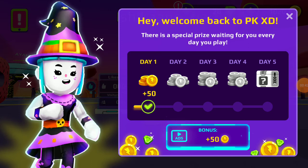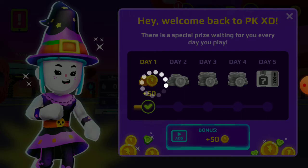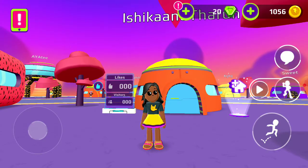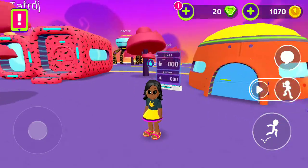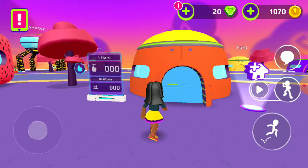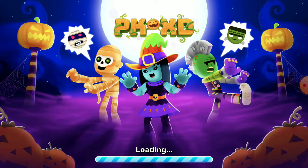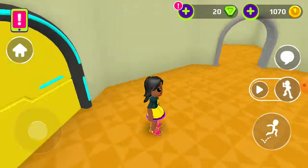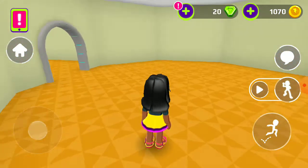Okay, here's a prize on day one — it's 50 coins. So I'm playing this game for the first time. Let's go! I think this is my house. Let's go hang. Okay, let's customize it.